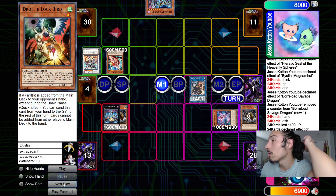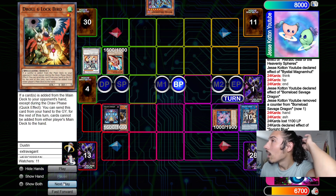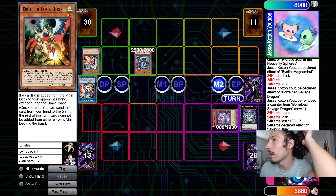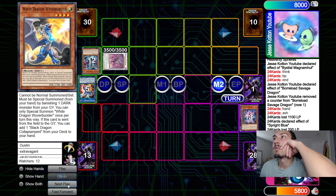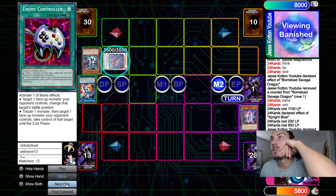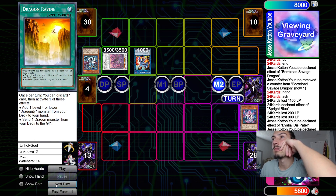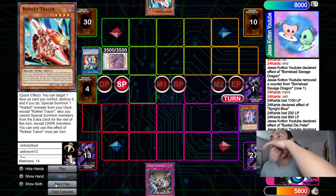He draws Druis, normal summons Tracer. Battle phase — beats over the Spright, then Druis banishes Striker, summons, beats over the Gigantic Sprite. Now it's just game. Carrot is gone because of Druis. He gets Dispatter, summons back Striker, effect adds back Tracer. From here he just passes turn, they draw Evenly and that's game.